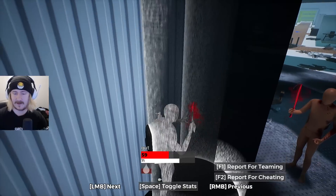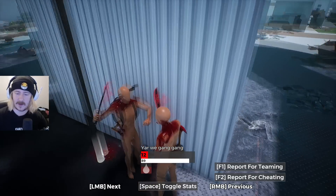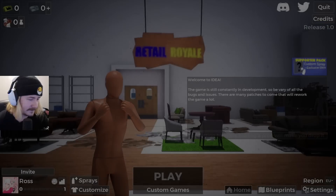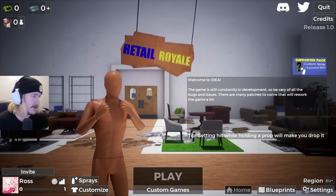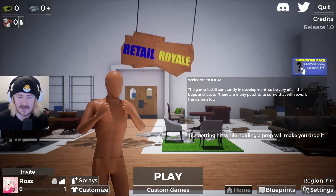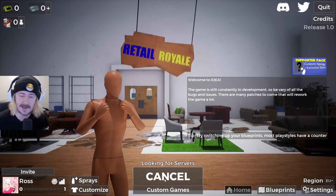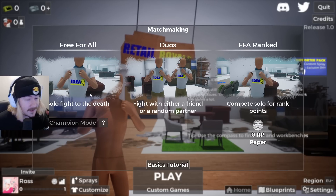They're cringe - they just teamed on a custom game. You don't get any rewards for it, man. They had no reason to go for me - they were both next to each other. Report for teaming - F1. I don't think that button even does anything. That guy had way too many darts. Diabolical behavior. So now let's play again and try to get on a real server if we can.